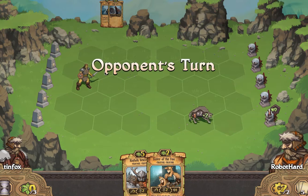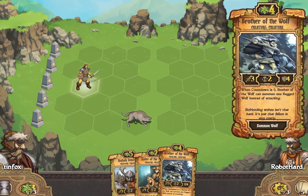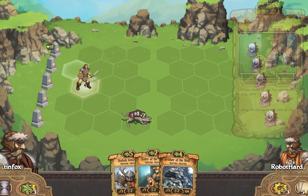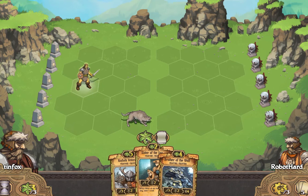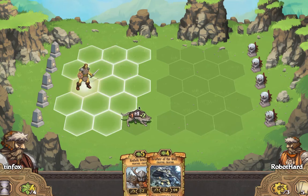We'll slide him back, sort of keeping ourselves out of that damage zone. Normally I think I would play the sisters here, but I just want to capitalize on the resources I have, so I think spending four on turn four is better than just waiting. Let's get a brother out, put that brother over here.